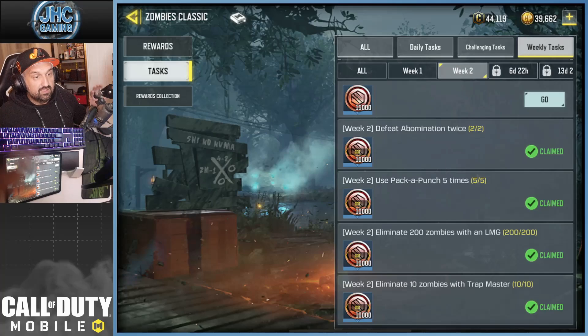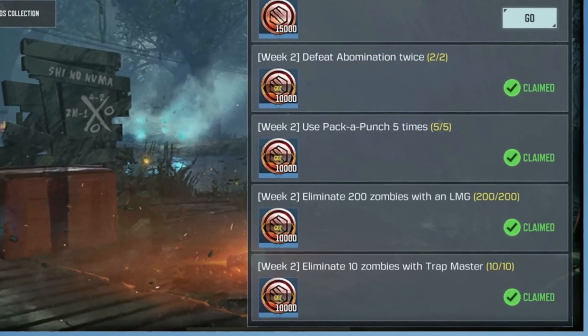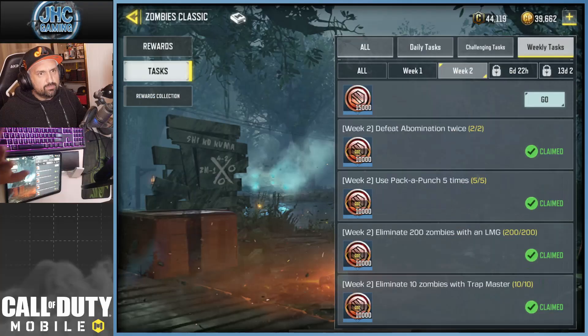Hey, what's up guys, just a quick upload to show you how to eliminate 10 zombies with Trap Master. Apparently there's either a bug or it's not the right wording, because it's not 'kill 10 enemies with Trap Master' — it's 'kill 10 enemies with a trap,' and it's not the Trap Master trap.